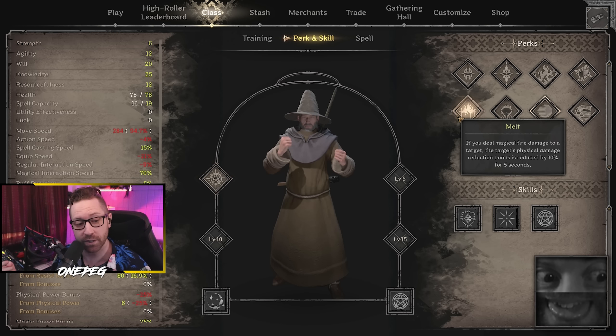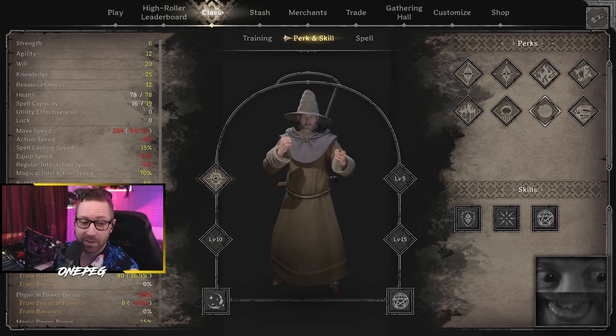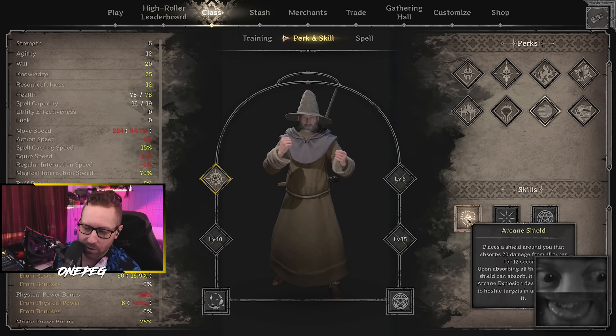Then you do fire mastery for the extra DOT ticks and melt, so they lose physical damage bonus when you hit them — meaning they take more physical damage as a result of you having stabbed them with ignite, and they're taking extra DOT ticks from the fire damage when you stab them. It works amazingly well, super defensive as a wizard build because of all the damage absorption you can get, and it hurts a lot. If you really want to be cheeky, you can go with arcane shield too — you get a 20 damage absorb and it will absorb magic damage.